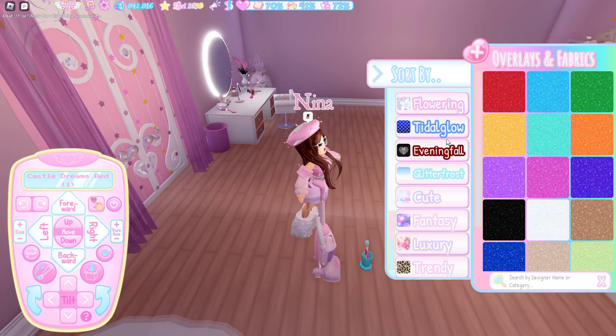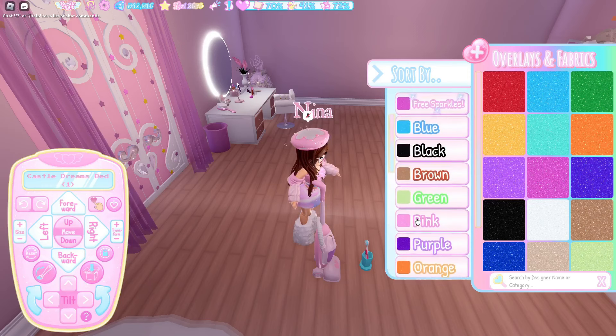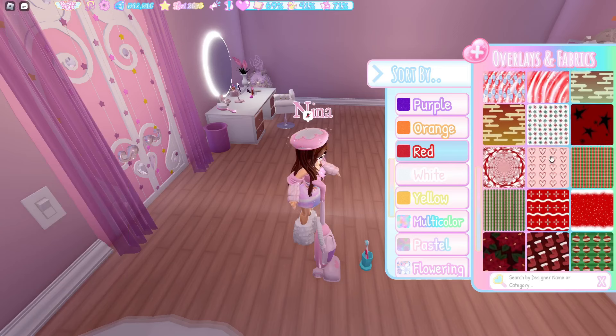There's also flowering, tidal glow, evening fall, glitter frost. So those seem to be different names to what they already are in the dress up, but there is a red category with a bunch of different red patterns. Did you guys already know this? Because I didn't until just recently.